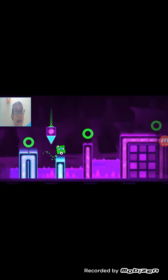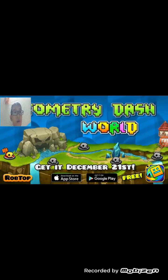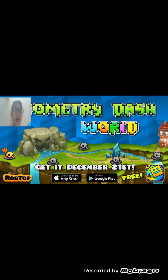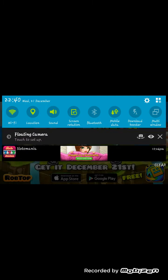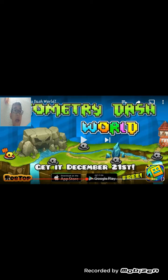Whoa, there's a shot — I guess this is the new icon. I noticed something: look at the Geometry Dash World icon, it looks like a world with the Geometry Dash icon with a spike and an arrow. December 21st?! But today IS December 21st — it's Wednesday the 21st of December! Anyways, let's just continue.